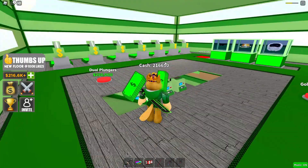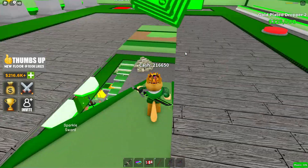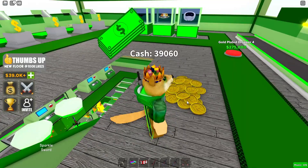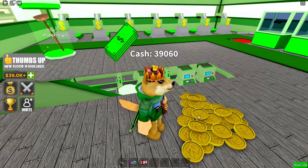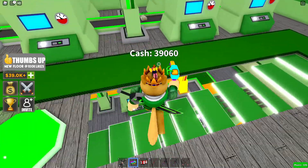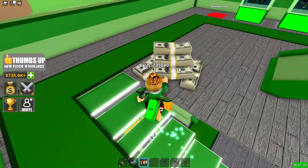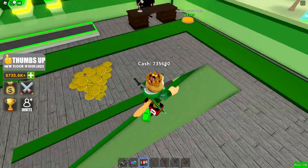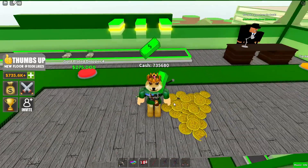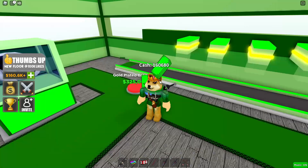Let's go buy the next floor — I need the stairs first. I just bought a pile of coins as a decoration. It seems like each floor has its own random decorations: the first floor had crates, the second floor had stacks of 100-dollar bills, and now the third floor has a pile of Roblox coins.